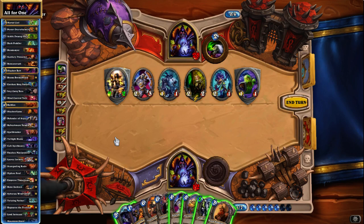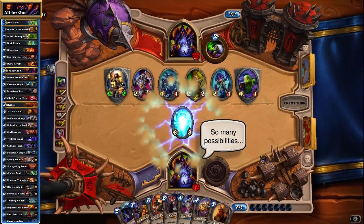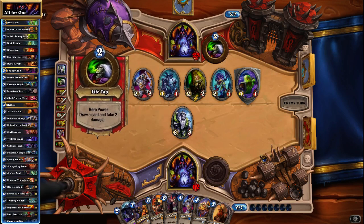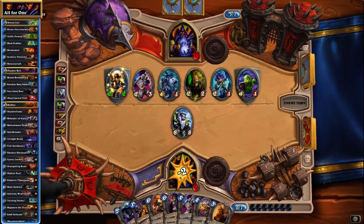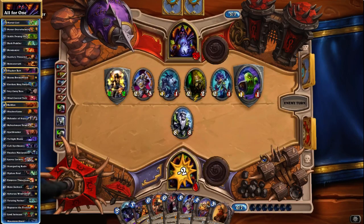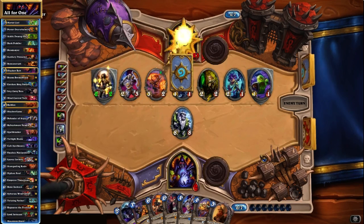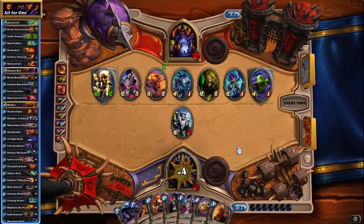Anything we can do about that? Not really. In that case we just want the biggest play — I guess we could Refreshment Vendor, but I would rather take my chances of surviving against the board and then making a really big taunt next turn which could bail us out. If he topdecks any damage here, then we are pretty much done for. At least he does not... and Soulfire. That's rough.